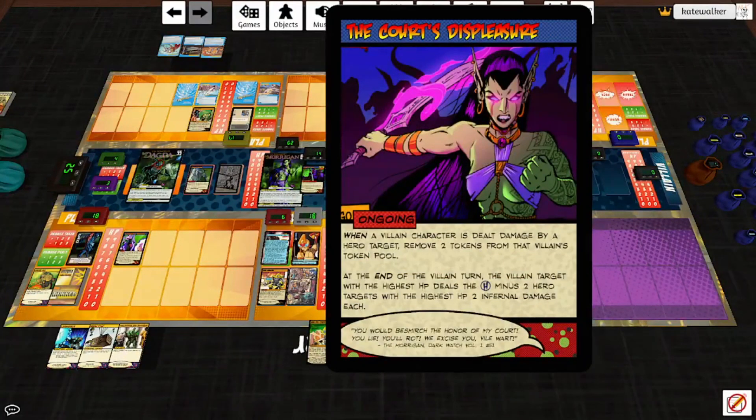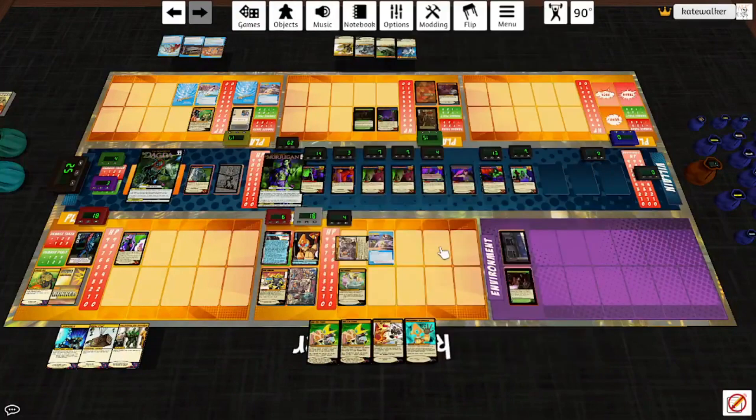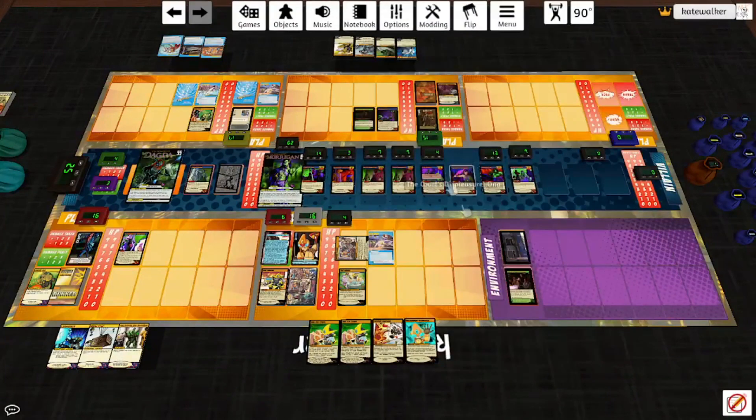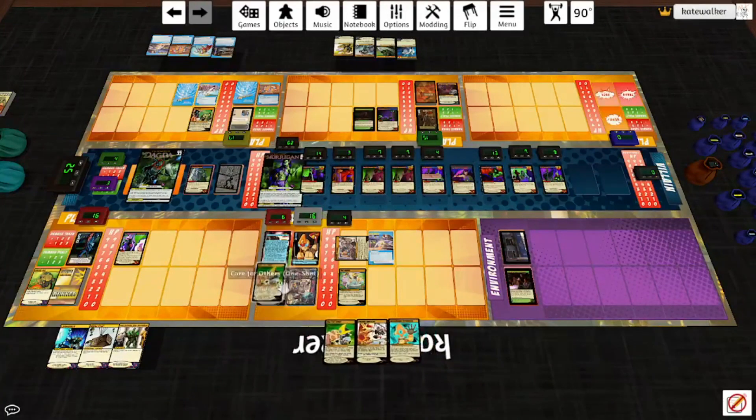Villain target with the highest HP — that's the Morrigan — deals the two hero targets with the highest HP two infernal damage each: that is Bunker and Emeril. Puck lets somebody draw two cards and discard a card — that'll be Johnny Rocket. Play top card of the villain deck: gets more Pixie Knights. Stewards make somebody discard — Emeril will do it. And the Pixie Knights hit the highest for four — that's Johnny Rocket again. Woof.